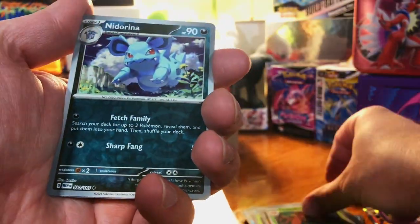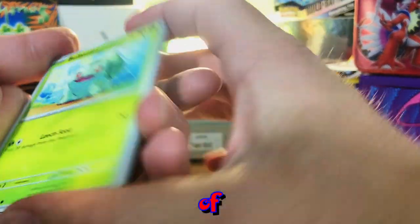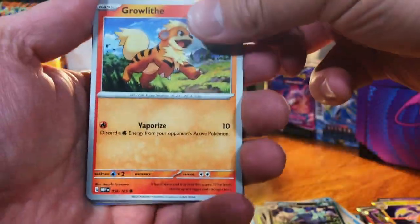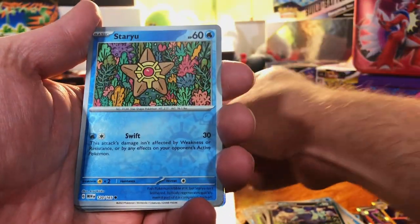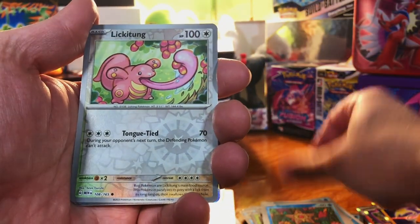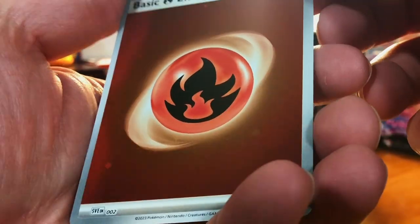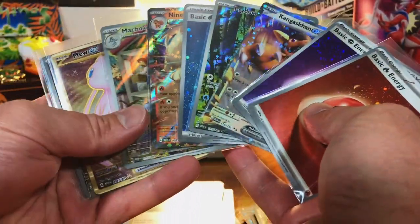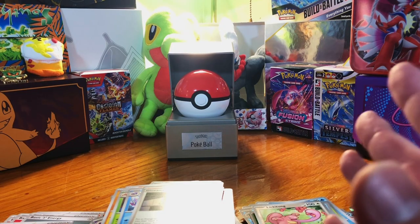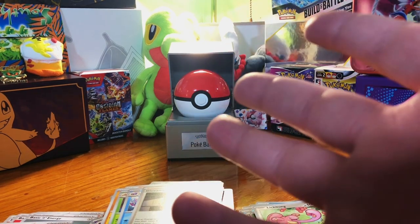Come on Parasect... Nidoran, and last pack of the opening. Let's see if we can do some last-pack magic and pull some kind of special — any at this point. Fire energy — let's check for swirls... no swirls on that one. So that is it for this opening, but look at all of these nice pulls we got. Go down in the comments and let me know what your favorite pull was from this video. See you next time, thank you for watching!